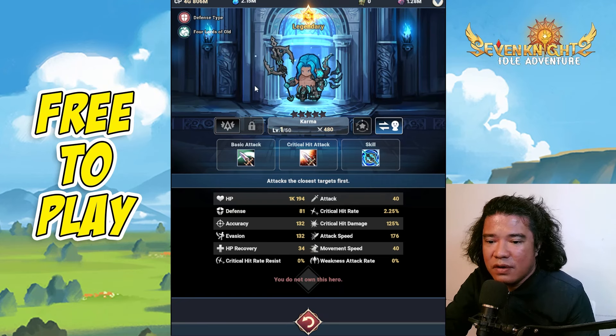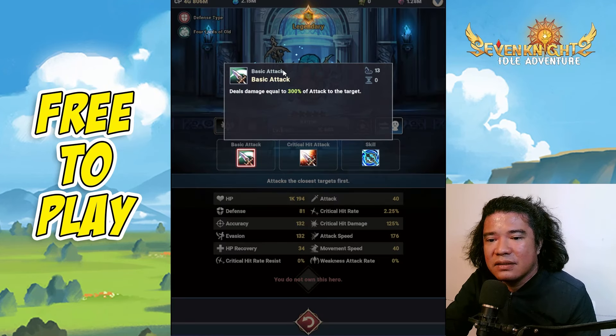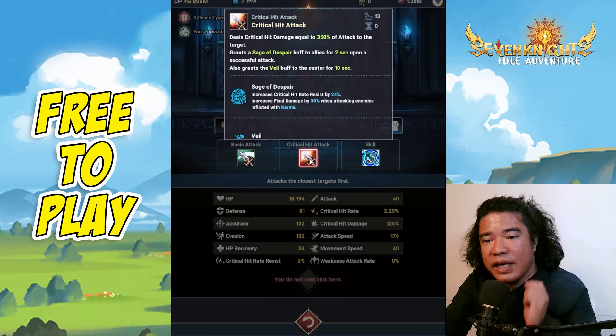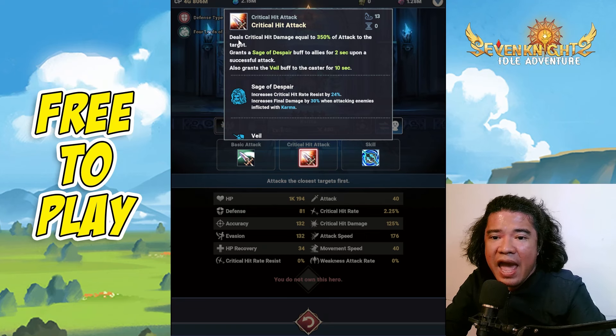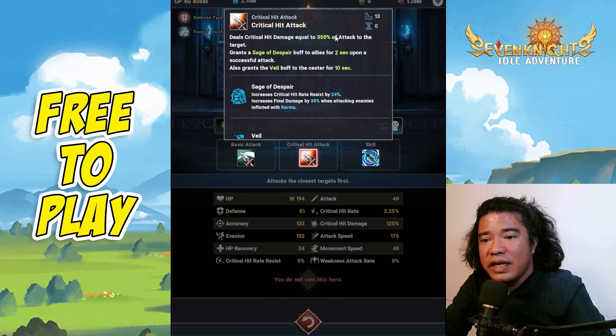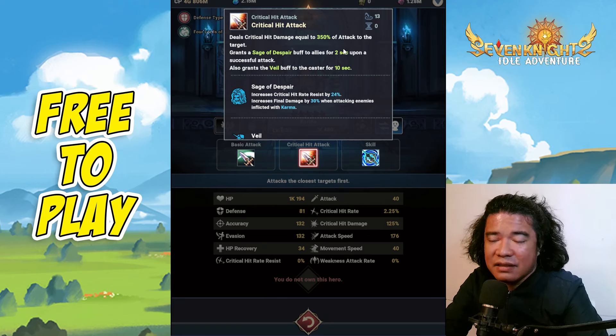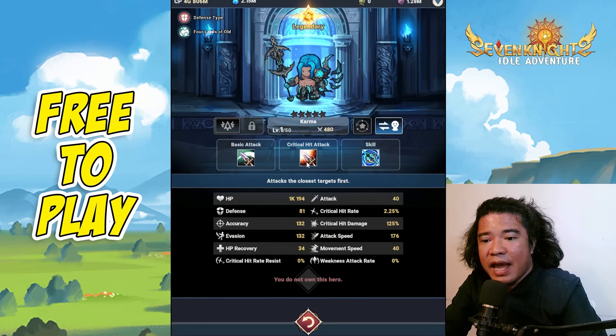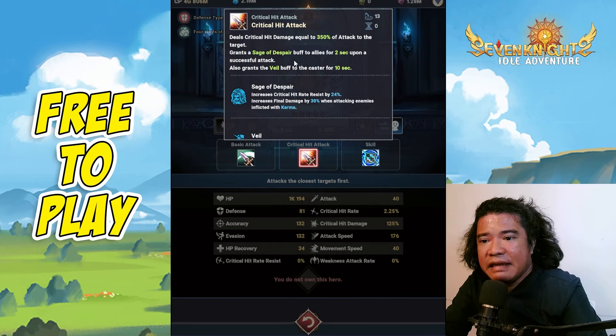Karma is a defense-type hero for Lords of Old. Checking the basic attack, it deals damage equal to 300% of attack to the target, which is above average. The crit hit attack deals critical damage equal to 350% of attack to the target — also above average — and grants a Sage of Despair buff to all allies for two seconds upon a successful attack.